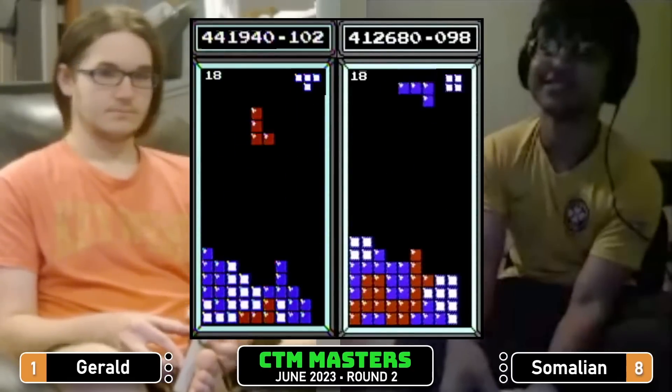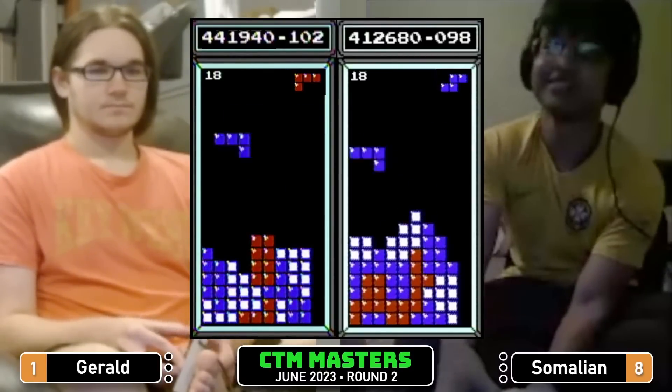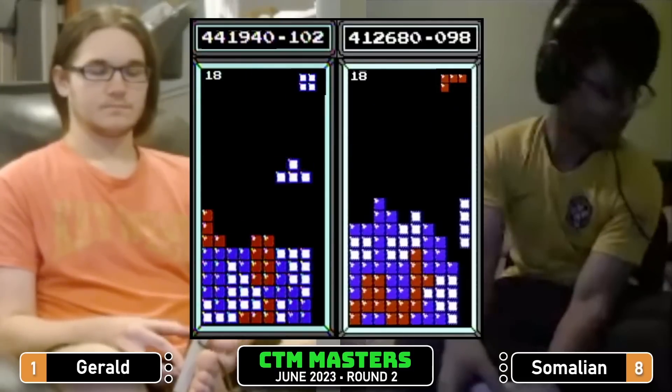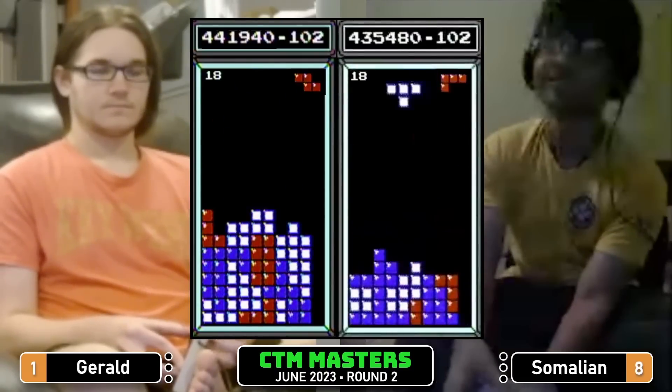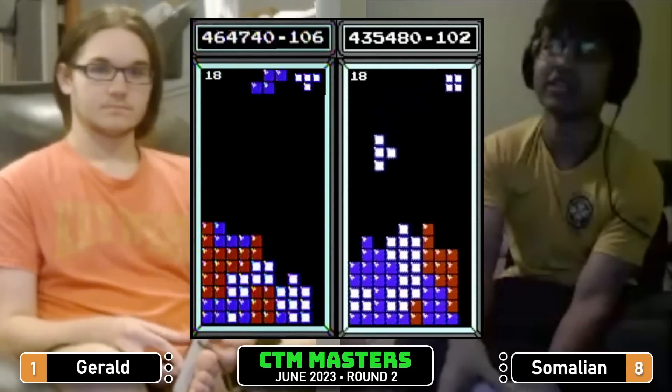Somalian setting up column nine with that long bar, waiting for another long bar — and there we go, Tetris Somalian, back by about 6,000 points.